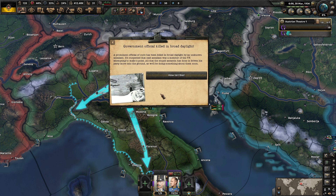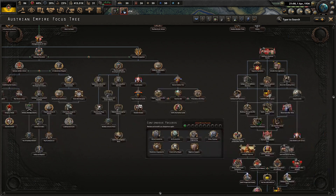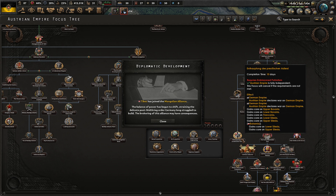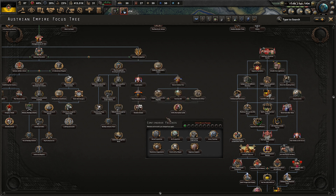A government official has been killed in broad daylight by an unknown assailant, suspected to be a member of the VF attempting to make a point. All that stupid assassination has done is driven their party more to the ground, as we'll be doing something about them soon. We lose some political power. How expensive are these focuses? 60 days is not bad at all. The invasion of Germany focus is actually only a 10-day focus, which is not bad.